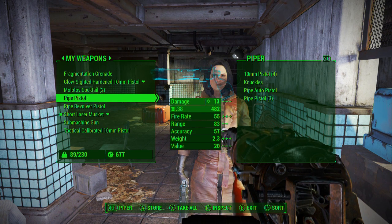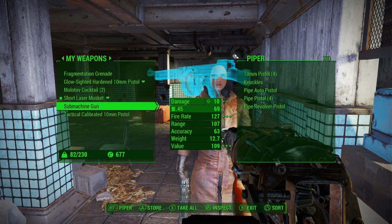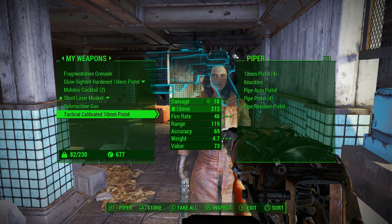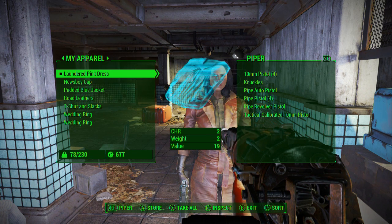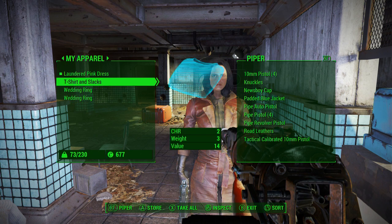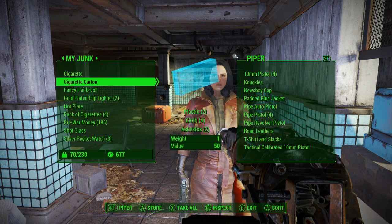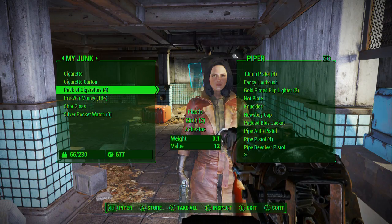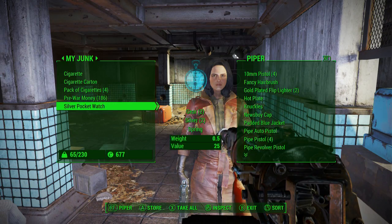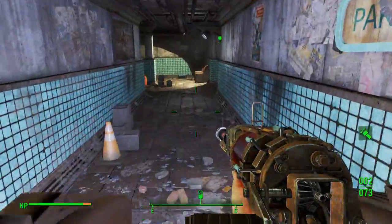Knuckles. Pipe pistols. What kind of ammo? .45 — yeah, I have like no ammo for that. Tactical calibrated — guess not as good as mine. Take all of that. And take everything that's not the cigarettes. There we go. Alright, let's go.